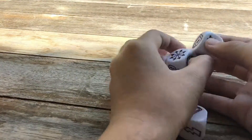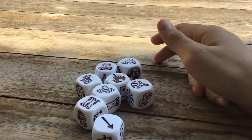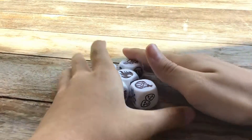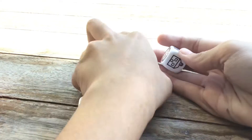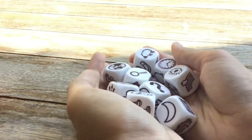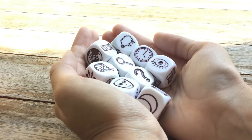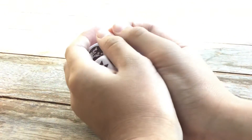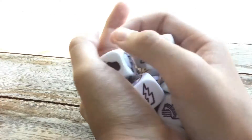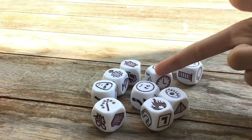Let's start to play. We just put the dice in our hand like this, and then we do like this, and then we do like this. And now we see what picture we got.